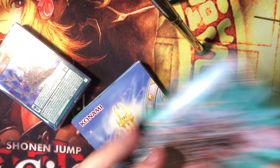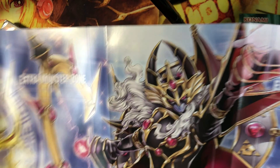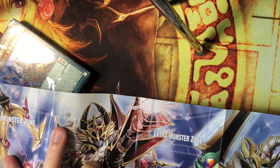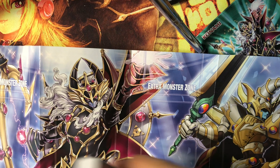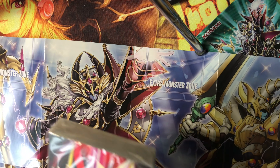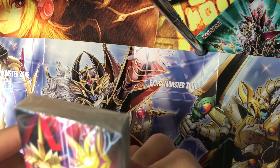We got a rulebook and let's take a look at the playmat. We got Endymion, Master of Magic, and the Lord of Magicians. This deck isn't as hyped up as the Salamangreat decks, but nonetheless I'm pretty sure it's pretty fun to have the Spellcasters. So let's get straight to this.